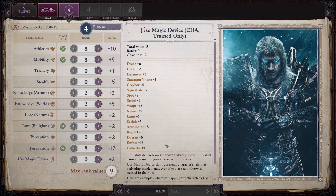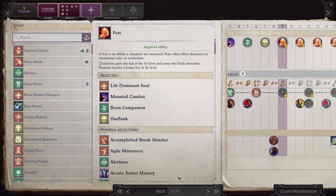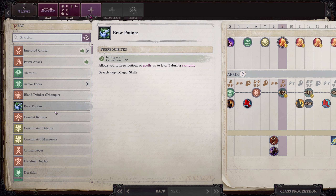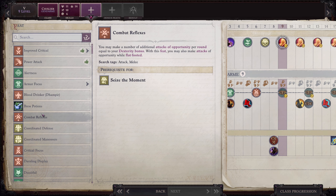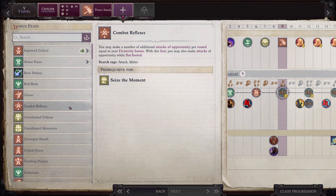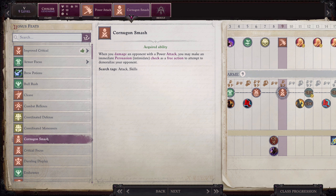At ninth level we get two feats. We are going to take Power Attack, and for our bonus feat we're going to take Cornugon Smash — when you damage an opponent with a Power Attack, you may make an immediate Persuasion Intimidate check as a free action to attempt to demoralize your opponent. Fantastic. We want to get these guys flat-footed, because anything we deal against their flat-footed AC versus their normal armor class is better.